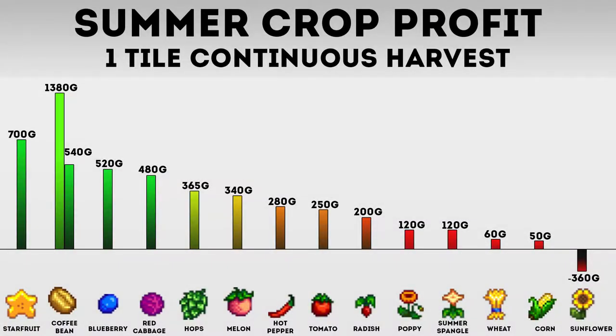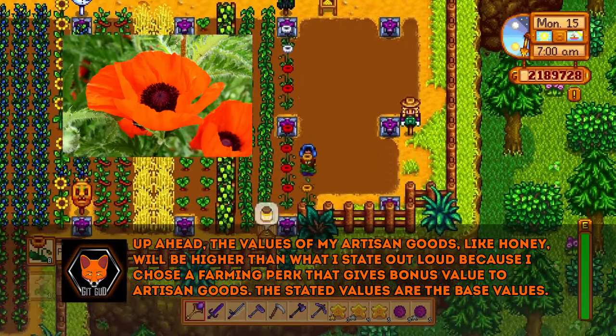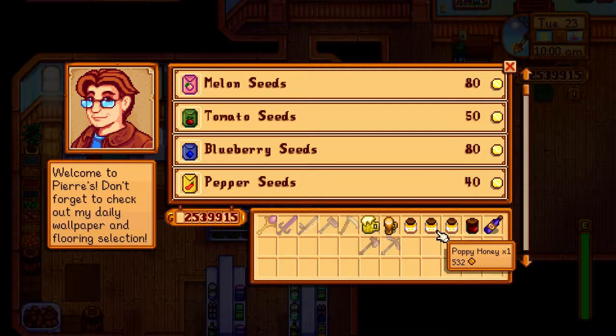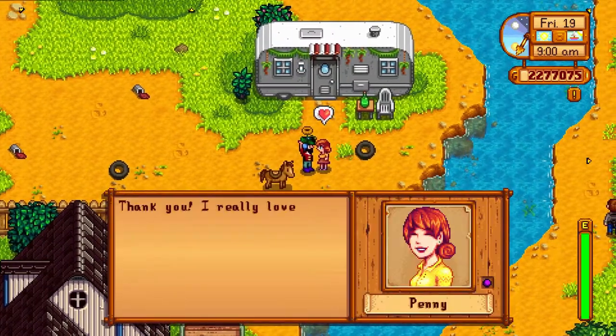Following the radish, we have another sharp drop-off in gold value, starting with the poppy. But poppy quickly makes up for it by enhancing the value of honey from beehives — from the base value of 100 gold per honey to 380 gold — which is outstanding. In addition, after picking the poppy flowers, you can give them to Penny because they are one of her favorite gifts.